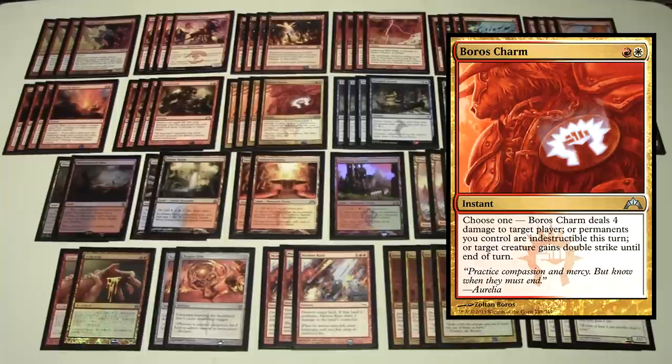We have a playset of Boros Charm, one of the main reasons to splash white. Lightning Helix is also viable — you could easily cut Searing Blaze to play it — but for this deck I've been sticking with just Boros Charm. For one red and one white, Boros Charm can deal four damage to target player, make your permanents indestructible until end of turn, or give a creature double strike until end of turn. The double strike on Monastery Swiftspear with prowess can deal a huge amount of damage. Dealing four damage for two mana is also just great as a burn spell on its own.